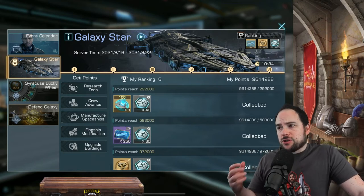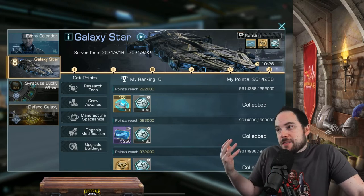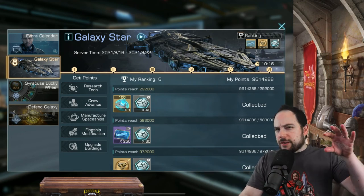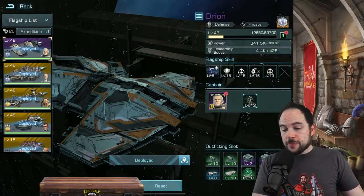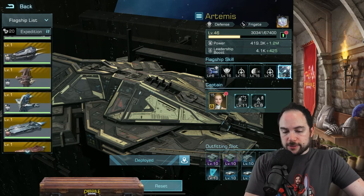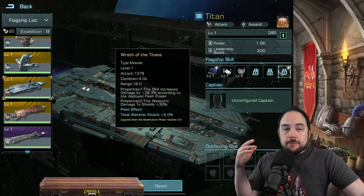Galaxy Star has never been a major focus for me, and why is that? I think previously, a part of why this wasn't a focus is that the flagship you were getting was fine, but a lot has changed with flagships in this game since inception. They've removed the damage typing. You used to have a specific type of weapon damage being boosted from the primary damage skill of a flagship, and that's no longer the case. So the ship awarded here — the Titan — used to just boost missile attack, and now it boosts all warship attack, which is actually making it way more compelling.